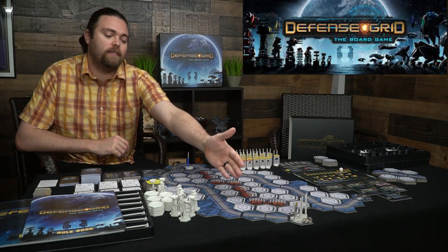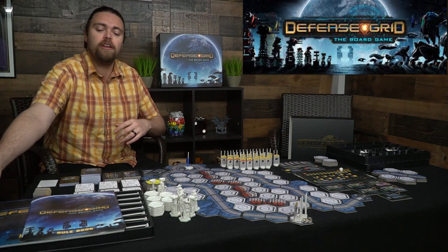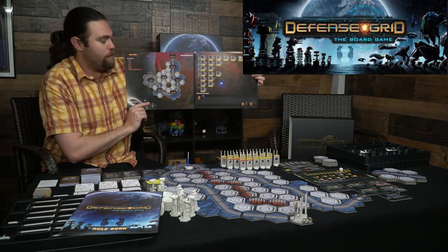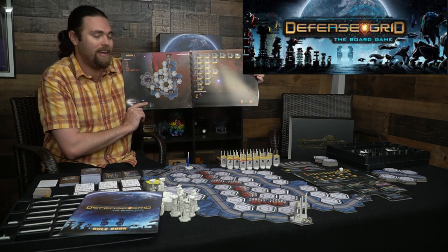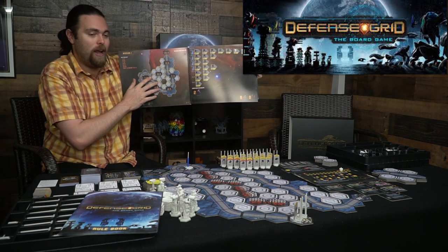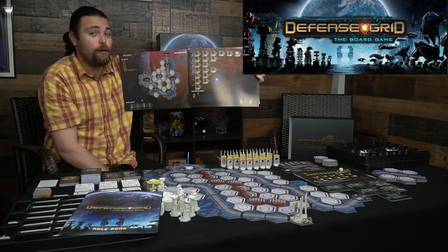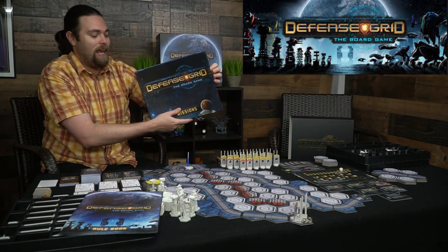All the board pieces are put together based on the mission, which is why the game comes with this thick mission booklet. It shows you the different missions from one through ten, tells you how to build the grid, what tiles go where, and the types and quantities of aliens used in each of the seven different waves per mission.